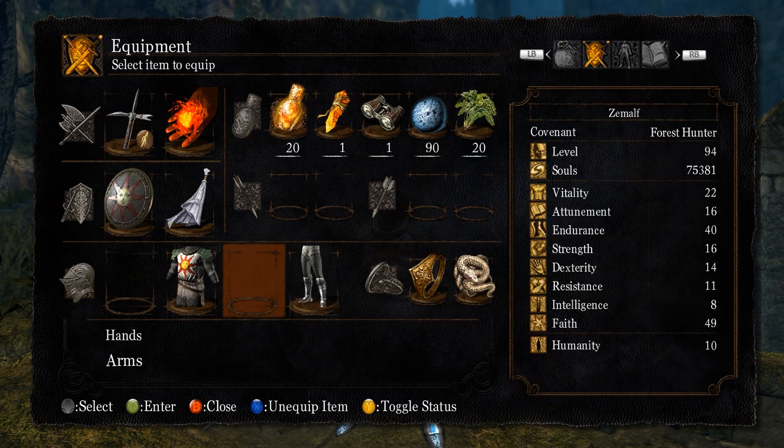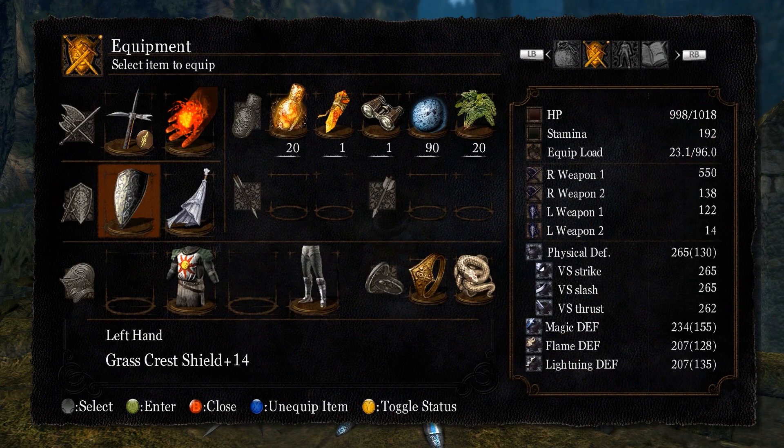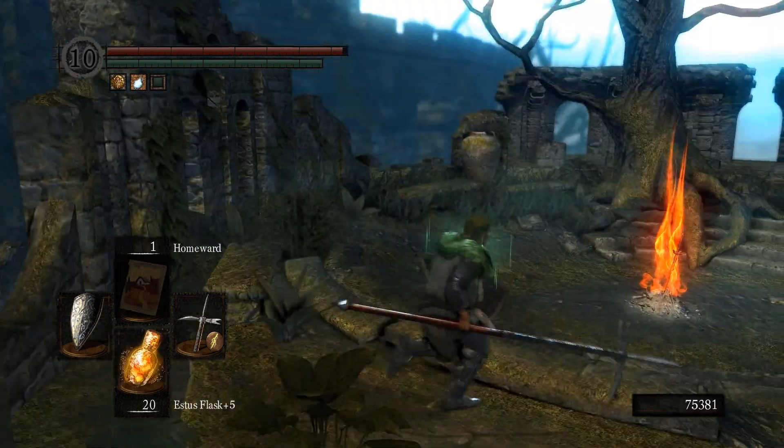I prefer to have the gold serpent ring on and I also usually go under 25% load so I can run faster, and I have the Crest Shield on so I can run a bit longer.